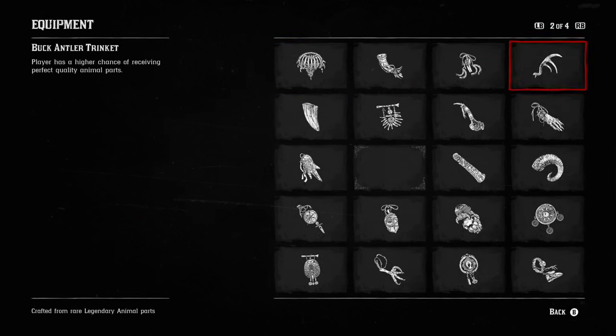First off, if you're going to hunt, one of the best trinkets you can get is the Buck Antler Trinket. You get it from hunting the legendary Buck, after Hosea gives Arthur the map from the mission 'Exit Pursued by a Bruised Eagle.' The player has a higher chance of receiving perfect quality animal parts — better hides and potentially more meat. Even if you pick up a small game carcass, it could be a perfect carcass, even though it might say two stars.